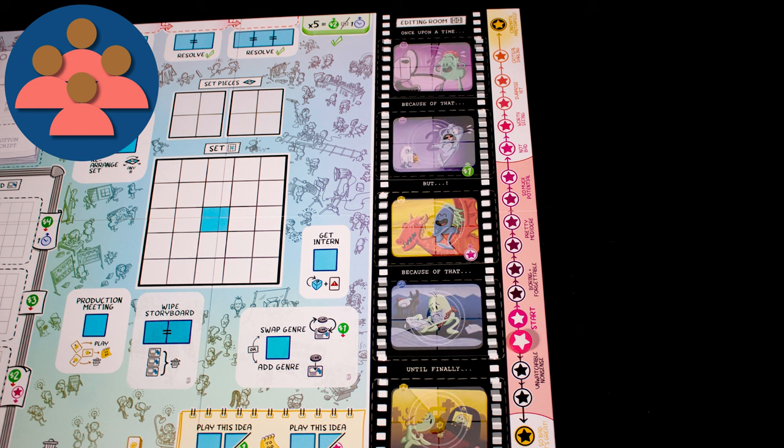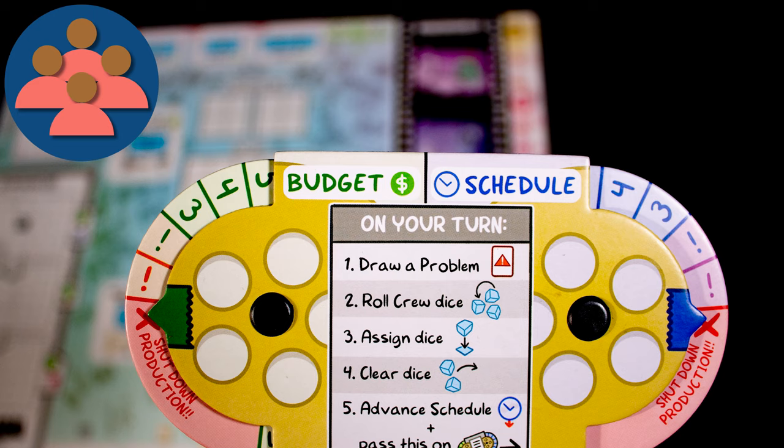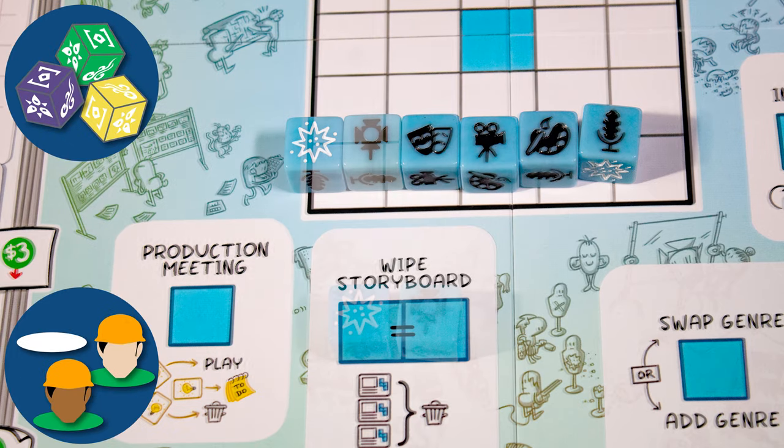The game ends in a win if you shoot five scenes and the movie quality markers are outside the pink band. You lose immediately if you run out of budget or schedule. Dice are rolled each turn and placed to take actions on the board.